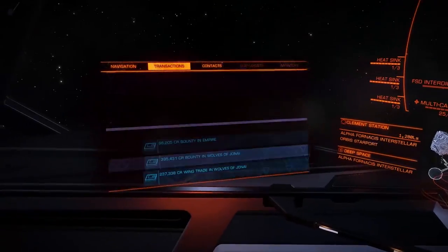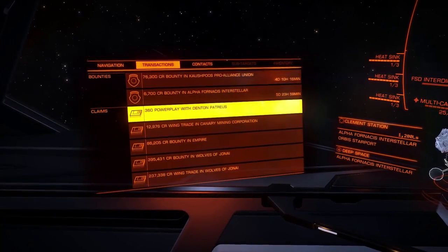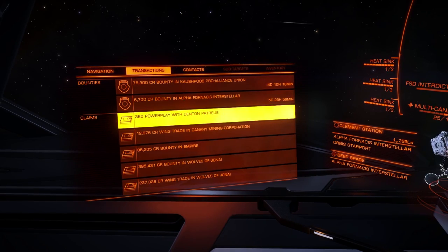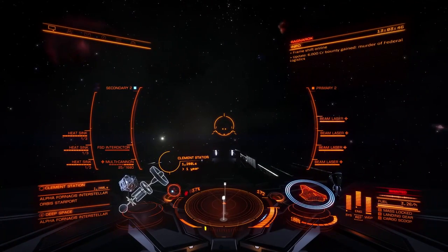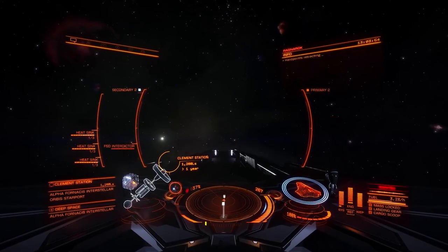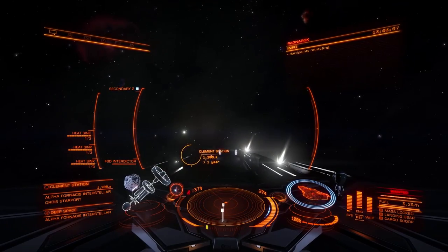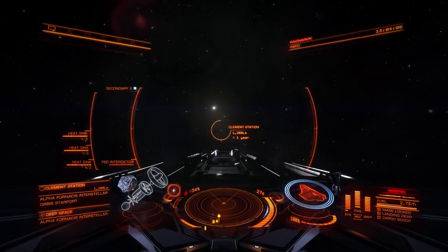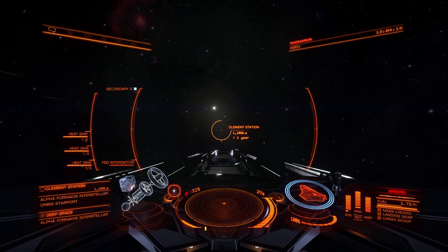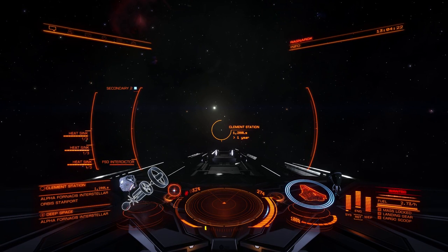We've gained a bounty but we've also gained 30 powerplay merits. For every kill, regardless of ship size, we get 30 powerplay merits — so this is quite a quick way of earning merits. Interdicting them out of supercruise isn't the only way; you can also find these NPCs in resource extraction sites. What you do NOT want to do is kill a powerplay NPC aligned with the same superpower as your faction.